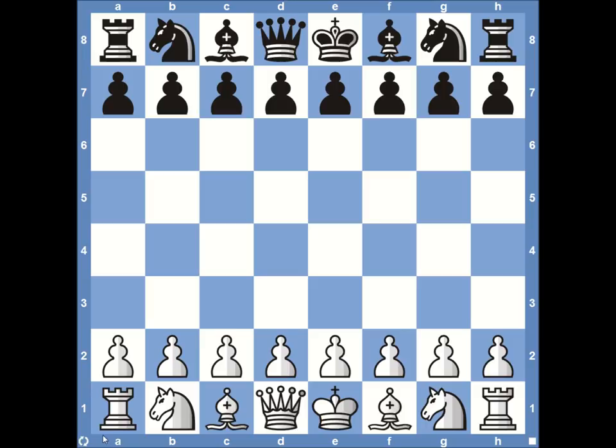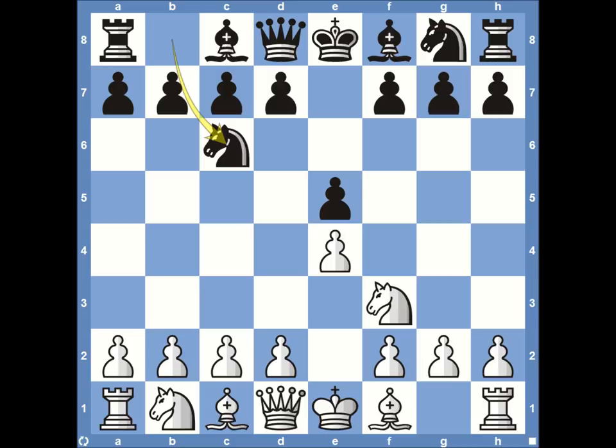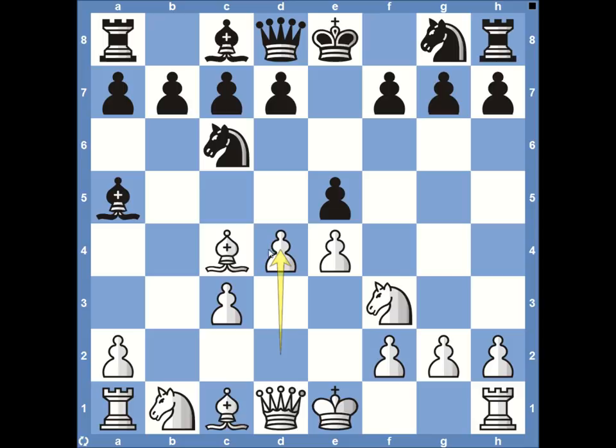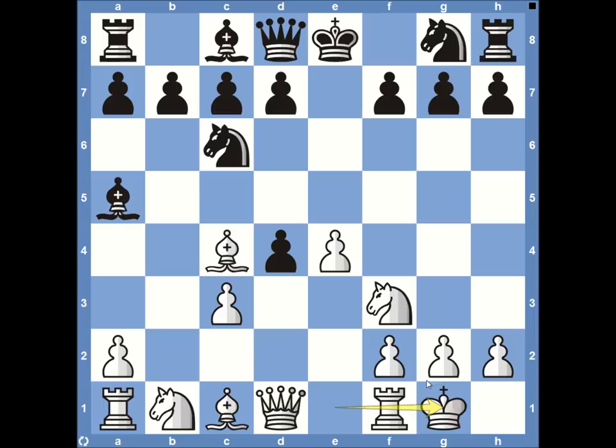The game started out with Anderson opting for the Evans Gambit. We come through with e4, knight to C6, bishop to C4, and when the bishop is met on C5, white gives up material on B4 in exchange for a lead in development. When the bishop comes back, the pawn pushes forward to D4, and after we take, white castles on the king's side.